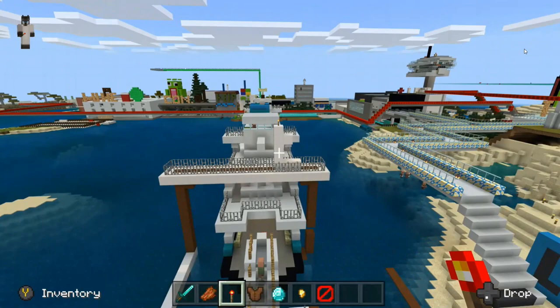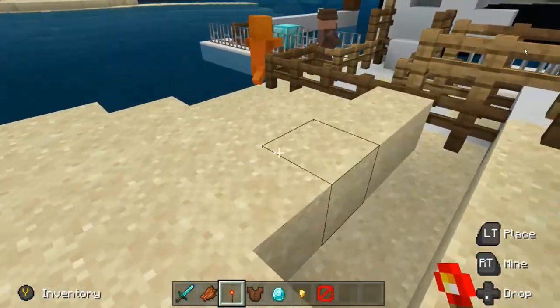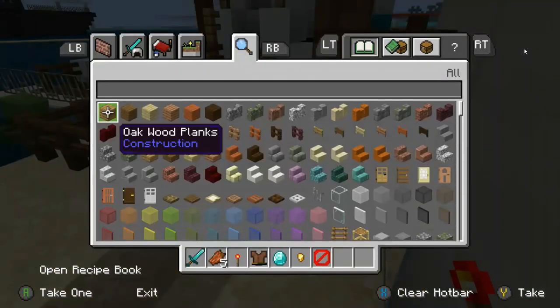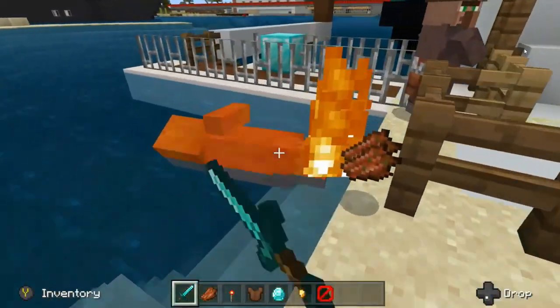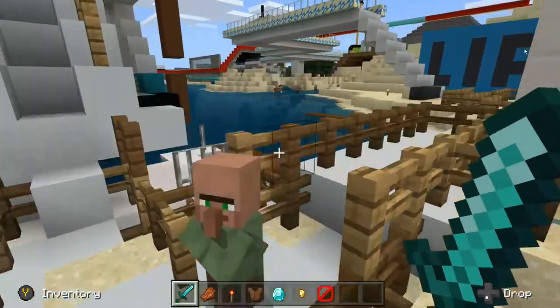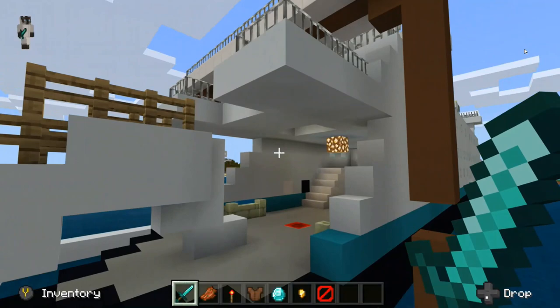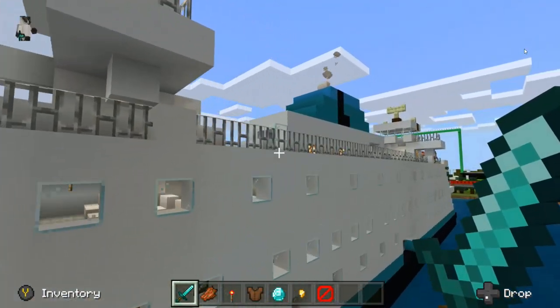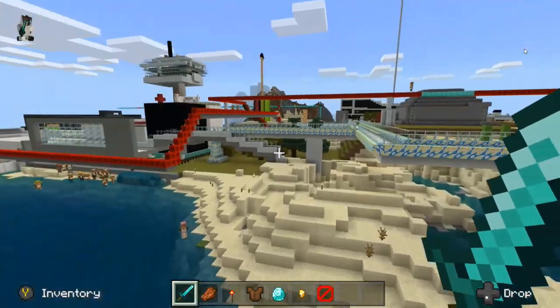We're going to start with the front area and work our way back. So this is the ferry. I already have a sword, so I can get these bad zombie villagers. We got a little ferry right here. There will be another video touring the ferry, so stay tuned for that.